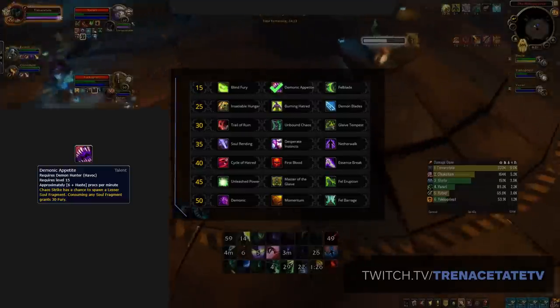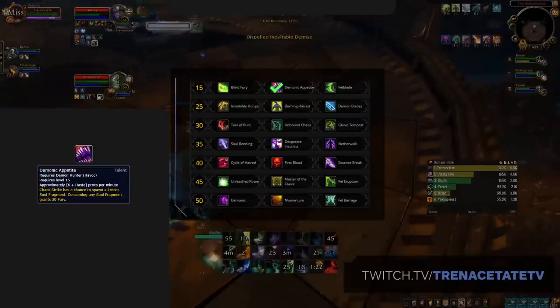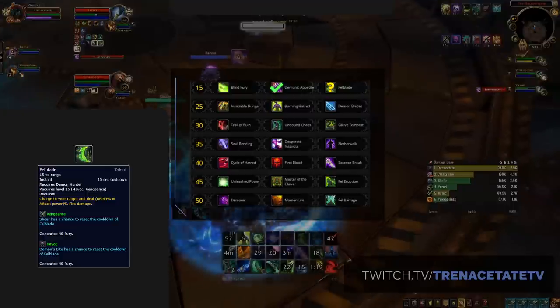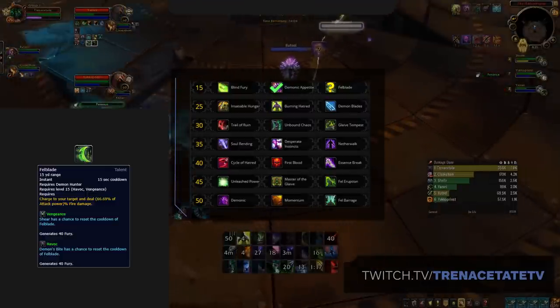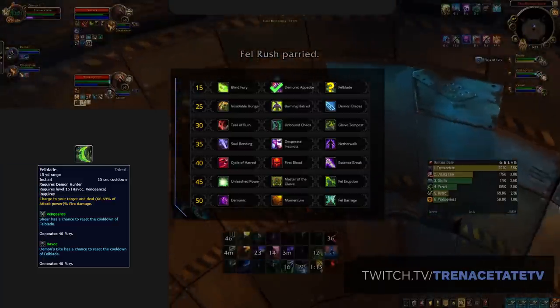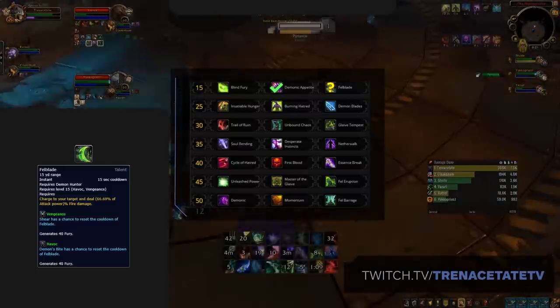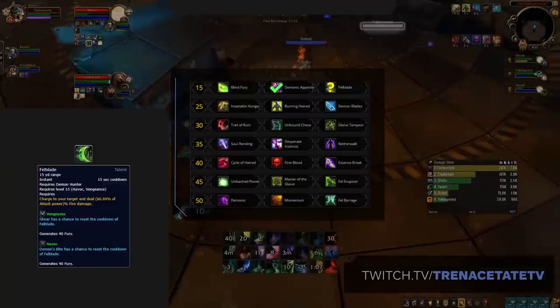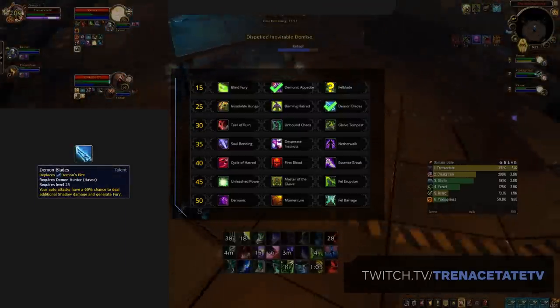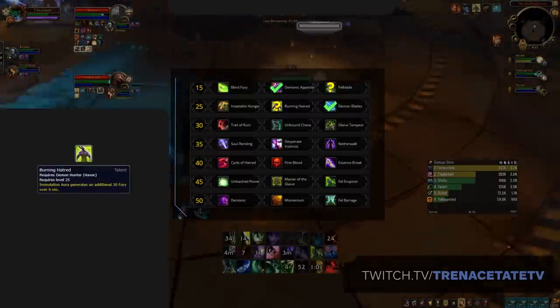On the first row, nothing has changed. If you want some extra sustained healing or don't need the added mobility, then Demonic Appetite is the pick. But if you're versus Mages or Druids, or any other high mobility classes, then Felblade gives you that extra gap closer and added damage — so mainly pick based off of matchup. Your pick on this row also affects which talent you pick on the level 25 row: if you picked up Felblade, you automatically take Demon Blades, and if you selected Demonic Appetite, then you should go with Burning Hatred.